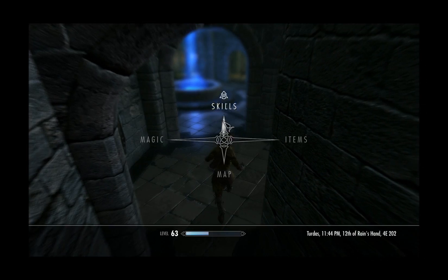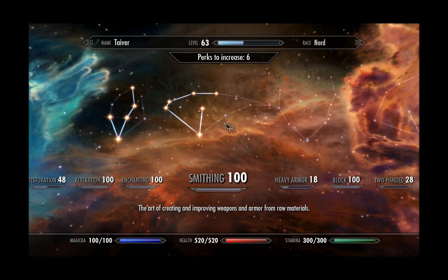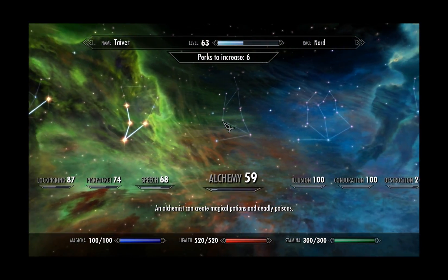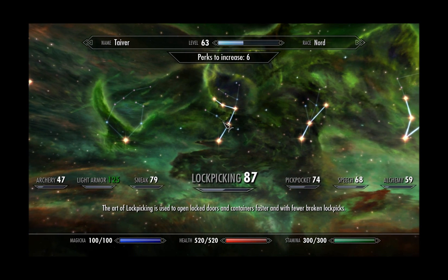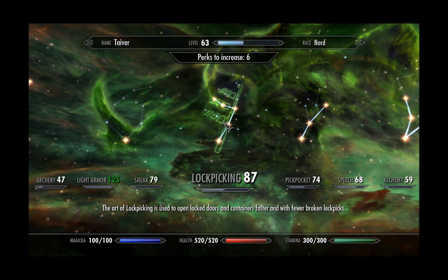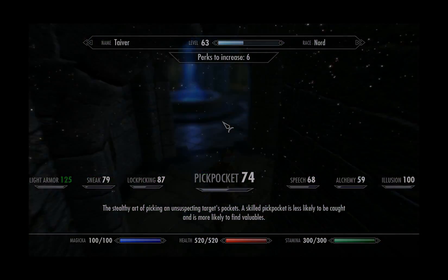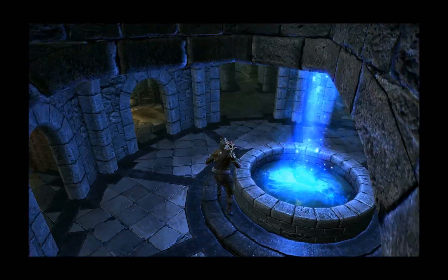That's tips on how to get all of those skills to 100. As for one-handed, light armour, and the rest, you're pretty much on your own. A good tip for pickpocketing, sneak, and lockpicking is when you get your enchanting up, you can stick those on armour and pretty much be immune to being detected while lockpicking and sneaking. It's a brilliant way of getting those to 100.